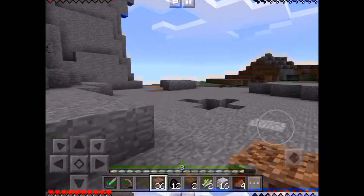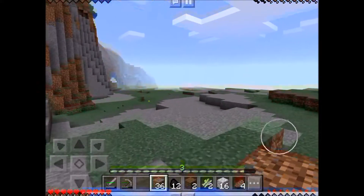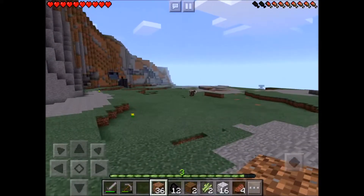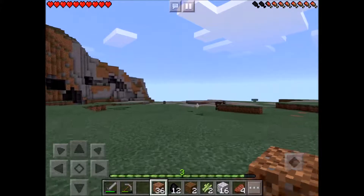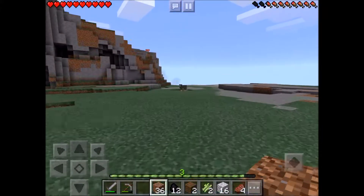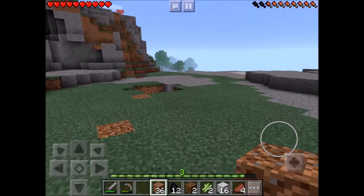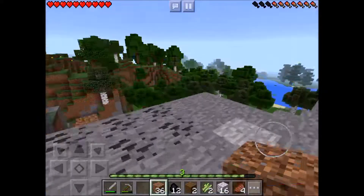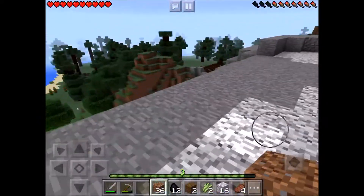I want to build little bases and then eventually have a minecart system that will take us around. I woke up in the game the morning after my build and all the animals were gone — I was like wait, where are all the animals? I came up here and realized this is where all the animals are, they've all spawned up here which is very very nice.